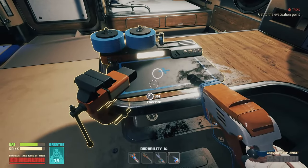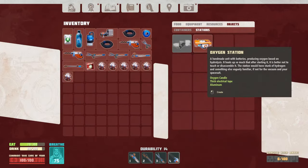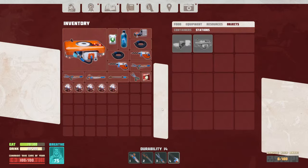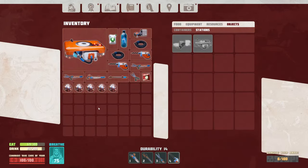I think for the time being that's enough for space right here. Alright, now we need to craft... what the hell was that? Equipment, items. There it is - oxygen station! Hell yeah! Handmade unit with batteries producing oxygen based on hydrolysis. It heats up so much that after setting it, it is better not to touch or disassemble it. The station would have stunk of hydrogen and something else vaguely familiar if not for the vacuum and your space suit. God damn, that takes up a huge chunk of room.